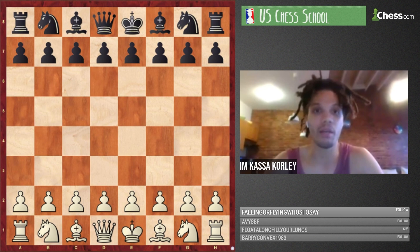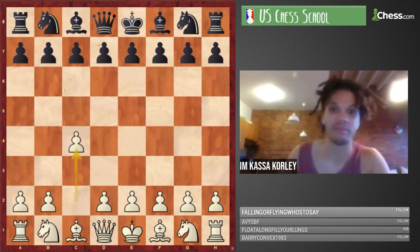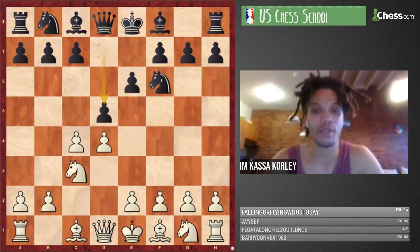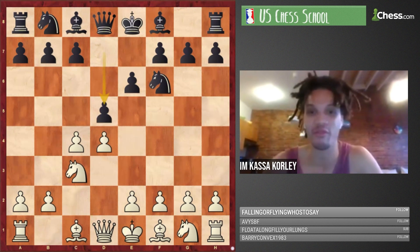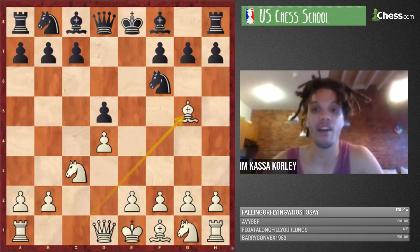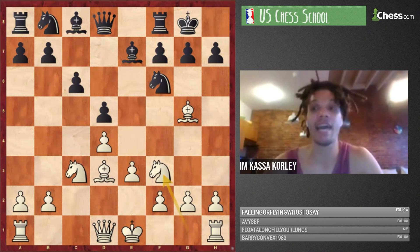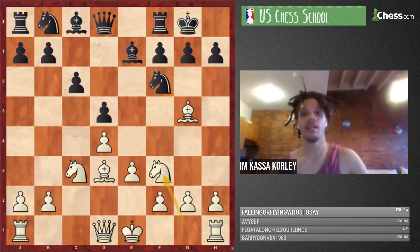Komodo versus Leela Zero, 2021. The moves: c4 e6 d4 Nf6 Nc3 d5 — many Carlsbad games go through this move order. cxd5 exd5 Bg5 Be7 e3 castles Bd3 c6 and Nf3. Nf3 is the first move where you can gather real information about white's strategy.